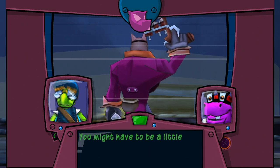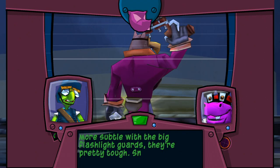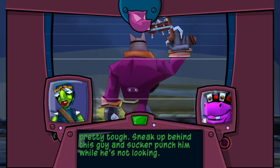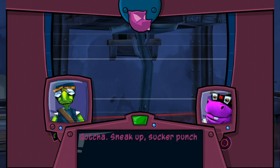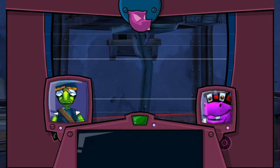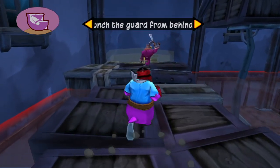You might have to be a little more subtle with the big flashlight guards. They're pretty tough. Sneak up behind this guy and sucker punch him while he's not looking, then pick him up and throw him at the pillar. Gotcha. Sneak up, sucker punch, grab, throw, destroy — kid stuff. Let's see what you got. Kids do love sucker punching and destroying things.